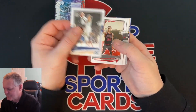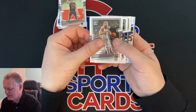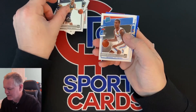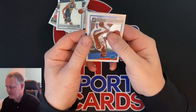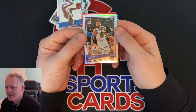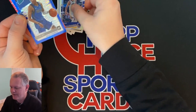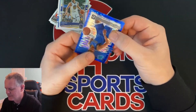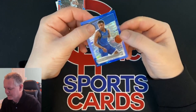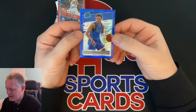We got Rudy Gobert, Markkinen, Spencer Dinwiddie, P.J. Washington Jr., Rudy Gay, R.J. Hampton rated rookie, Theo Maladon. This should be our second silver — not a rookie, but it is a Steph Curry silver prism hollow. Rated rookie blue — Tyler Bay. And last card: not a rookie, Ben Simmons Elite Dominators blue pulsar. The blue pulsars are neat — I think they're even more short printed than the reds. You can see how many reds versus blues I got in that box.